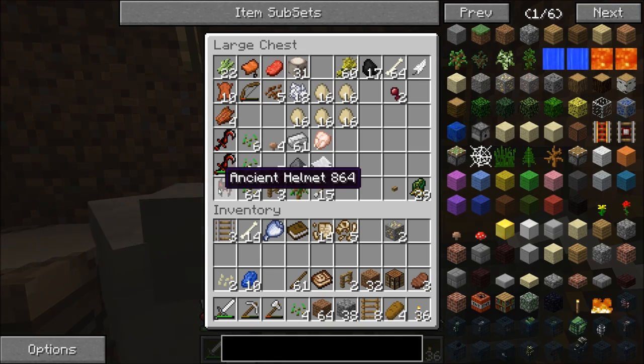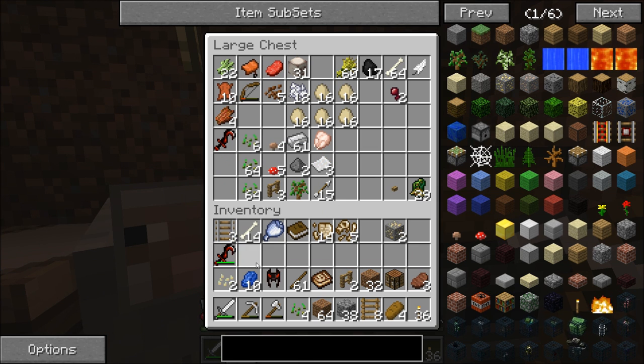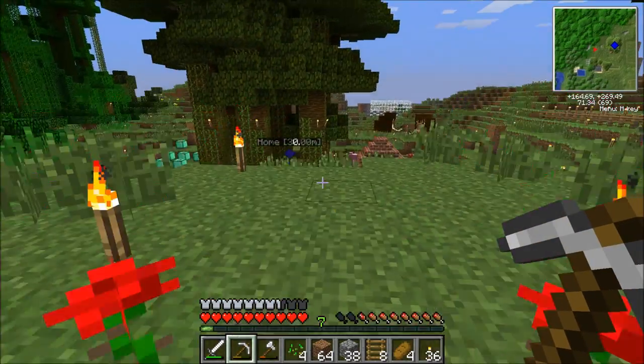So I came back to my home to get a couple of things. I wanted to get this ancient helmet to show that off, and the ancient sword. I also got some tablets. Alright, so let's go ahead and get out of here.